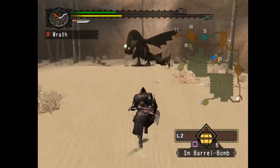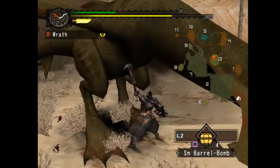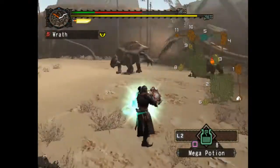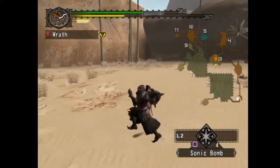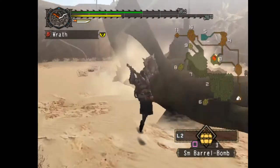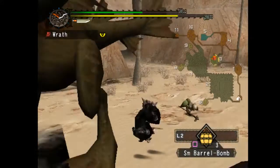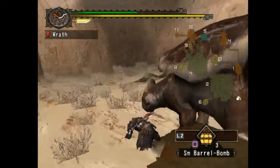We're actually going to small barrel bomb him awake — we'll drop two down and then just hammer away at him. I actually got hit there, wasn't expecting to. Take another mega potion just to be safe. I kind of need to be done with this, so hopefully we can get him right here. Alright guys — and that is the Cephalodrome. Should not be too hard of a boss to kill.